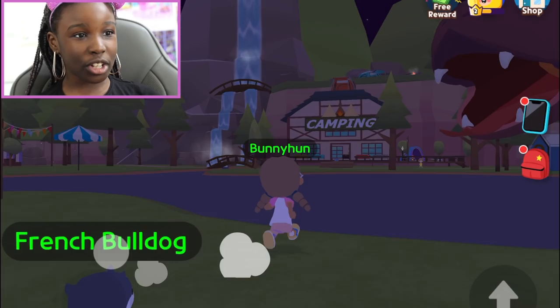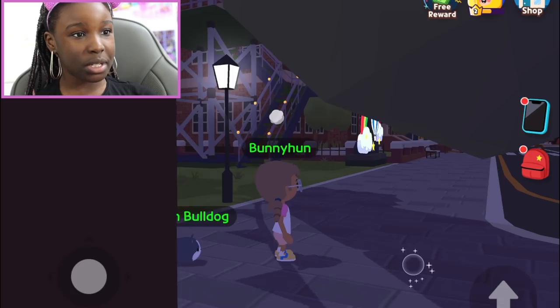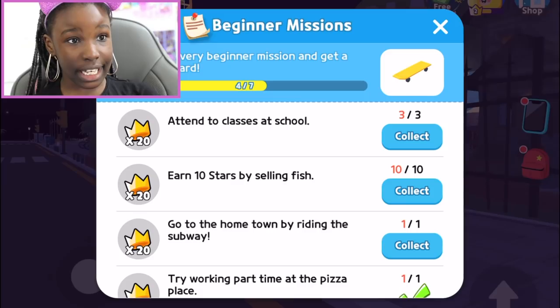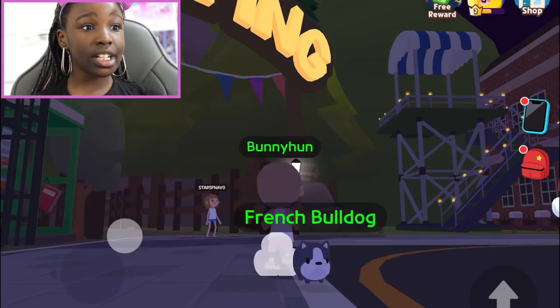We're in the camping ground now - I've been here before. I walked straight up and thought a monster was coming for me and jumped out of my seat! Now we're heading straight back out. You may have noticed I have a little pet with me - I got a French bulldog out of my starter egg. Really cute, right? I'll show you that in another video. Press collect to claim your achievement and move on.